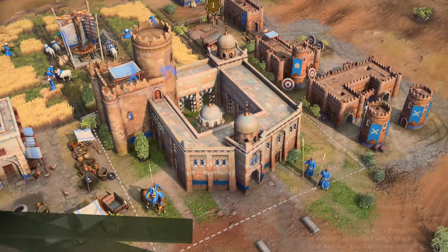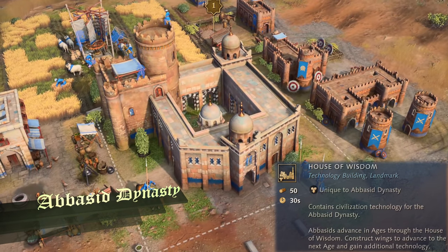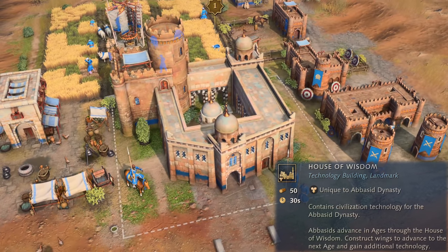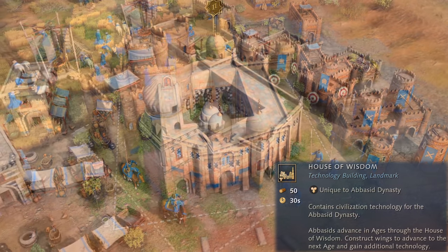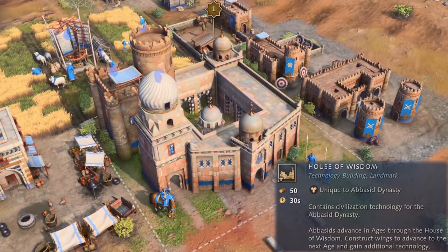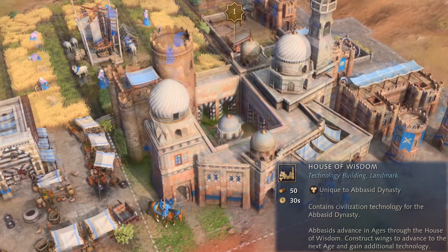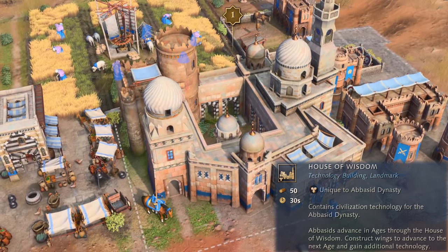The final civilization, the Abbasid Dynasty, does not construct landmarks to age up. Instead, they construct the House of Wisdom from the start, and researching technologies constructs one of the four wings — Military, Economy, Culture, and Trade. Each time you research a new wing, you will see a new wing constructed and added to the main House of Wisdom structure.